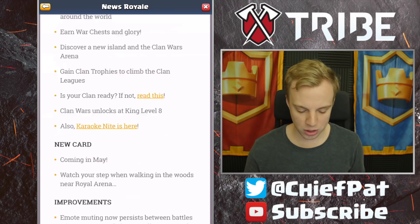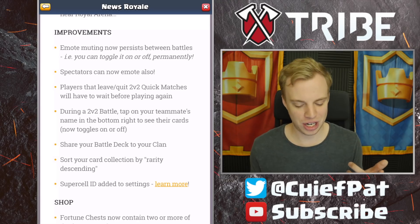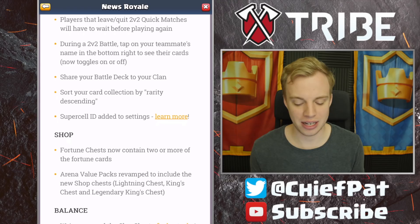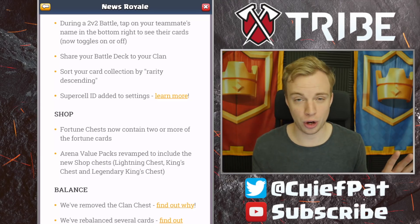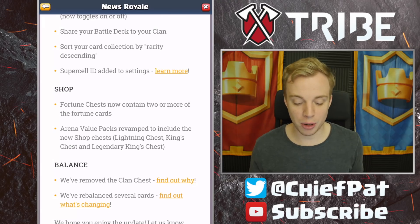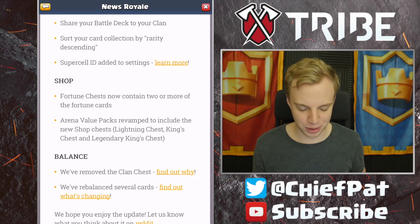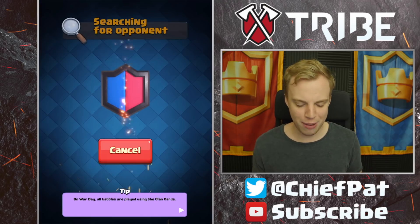In the clan wars update: you can now permanently mute emotes; spectators can now emote; players that leave 2v2 matches early have to wait before playing again. During a 2v2 battle, if you click someone's name it'll permanently show their cards — no longer do you have to hold down a teammate's name. You can share your battle deck to your clan, and you can sort your card collection by rarity descending.